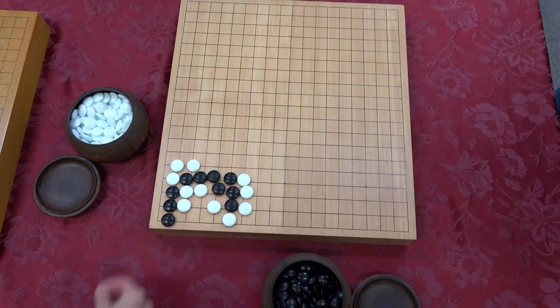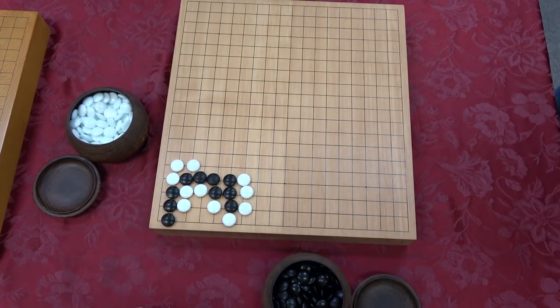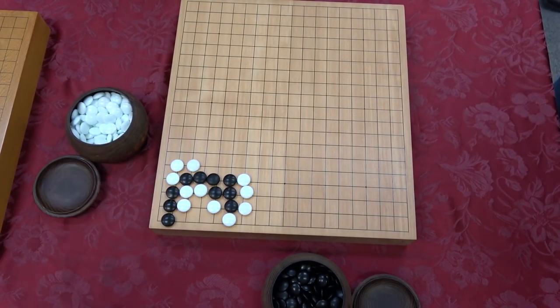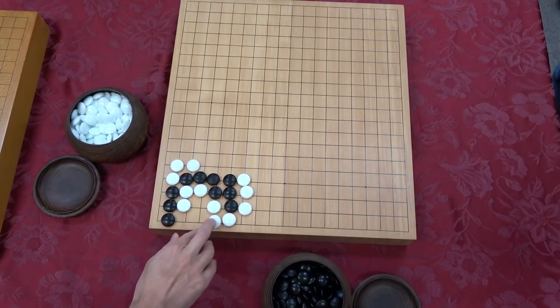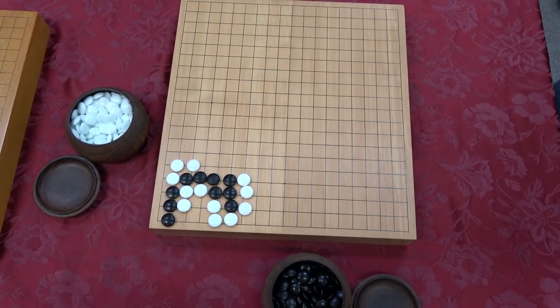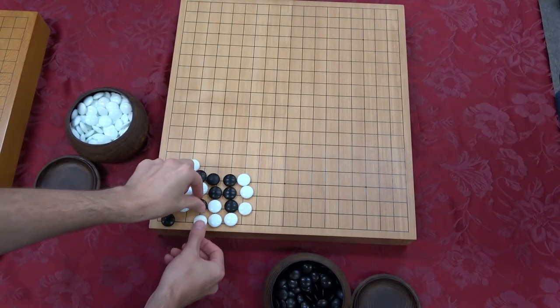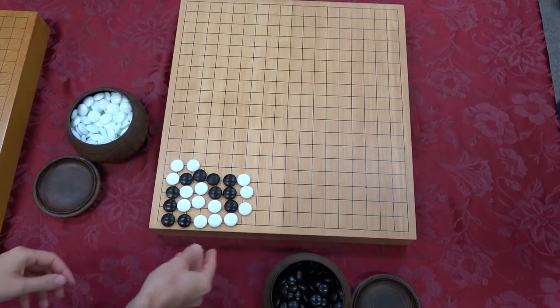But if you play here, notice you're shorting your four-liberty group down to three liberties and making, again, the quadruple empty triangle. It works - it works beautifully. You call this a shape suji? This is called shape suji - yes. When you make terrible shape too. Whatever the shape is, you have to make the correct shape. In this case, the correct shape is terrible.